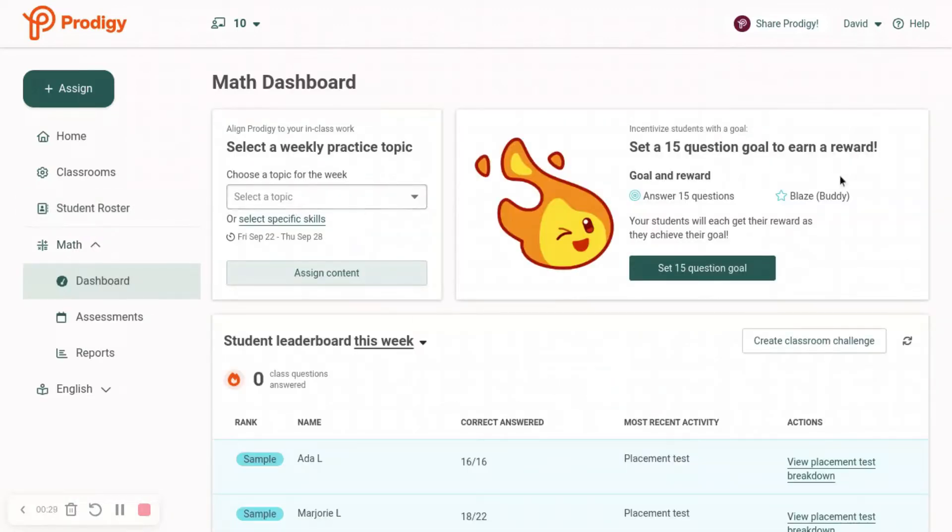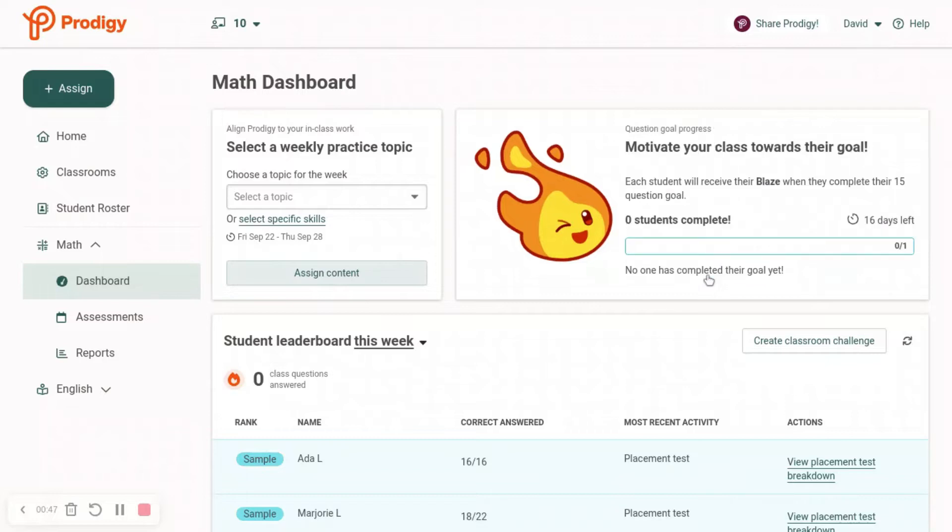Alright, so as you can see right here, it says: Incentify students with goals. Set a 15-question goal to earn a reward. Goal and reward: Answer 15 questions and you get the Blaze Buddy — so I got the name wrong. And it says: Set 15-question goal. So we'll set that.